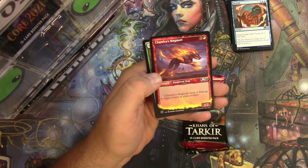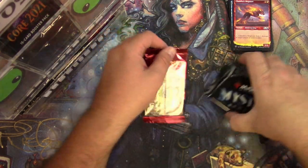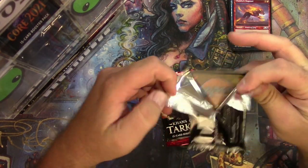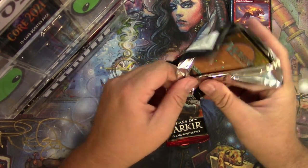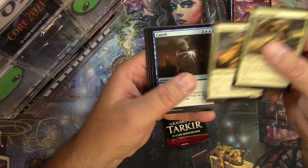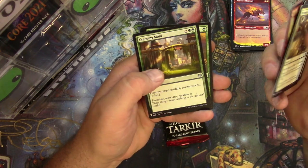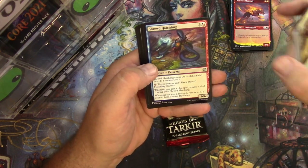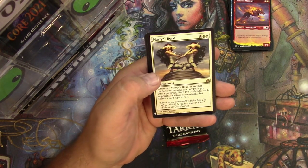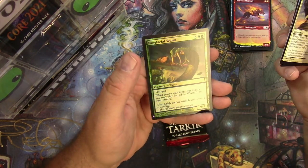Chandra's Magmutt — showcase style. Let's see the Mystery Booster first for Zach. Get it open — there we go! Decommission, Cancel, Crocodile, Creeping Mold, Shrewd Hatchling, Alchemist's Vile, Martyr's Bond for the rare, and a Chasm Skulker.